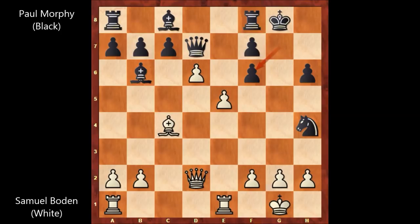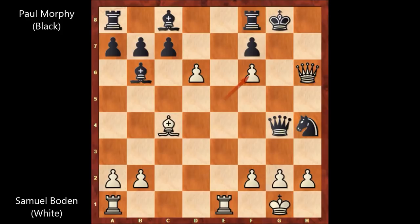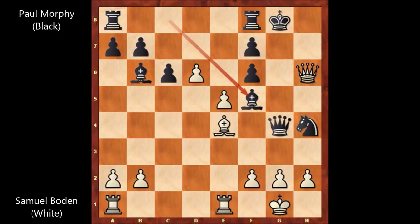Bowden didn't capture the pawn on h6; he played e6 attacking the queen. Queen takes on h6 is not working because we have queen to g4, defending everything and threatening checkmate. If e takes on f6, queen takes on g2, checkmate. Maybe bishop to d5, c6, bishop to e4, bishop to f5 — and black is not just surviving, this is crushing for black. Black has two extra pieces.